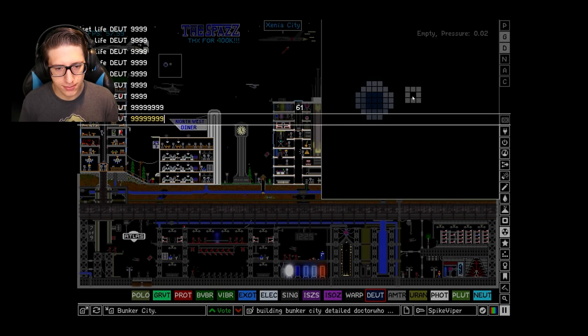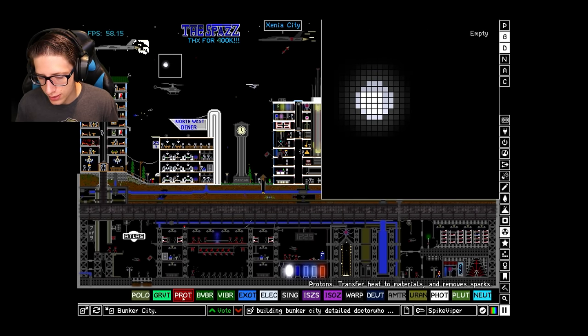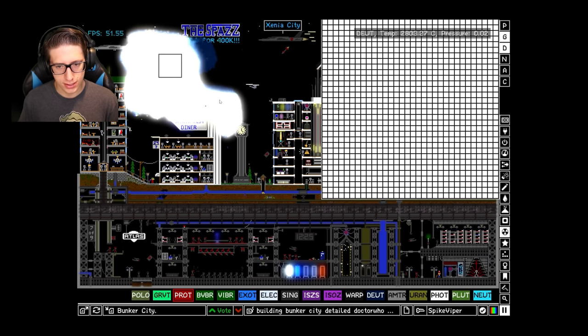Deuterium. Give it super high power and throw a proton in. Now this proton should bounce. There we go. Frame 1, 2, 3, 4, 5. Something is definitely happening in here. Wow! Okay, so it certainly took off that time.